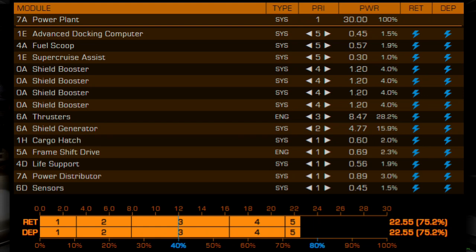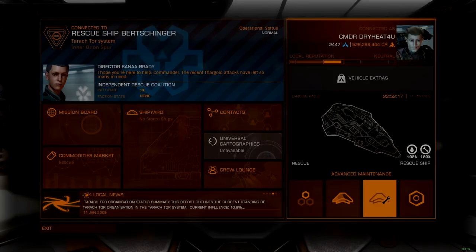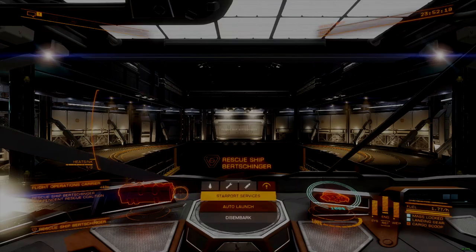Use flight assist off for evasive maneuvering in these situations, as a thruster malfunction or power loss will allow your ship to continue to drift away while reboot repair takes care of the issue. That's all I have for today, so I'll catch you all later.